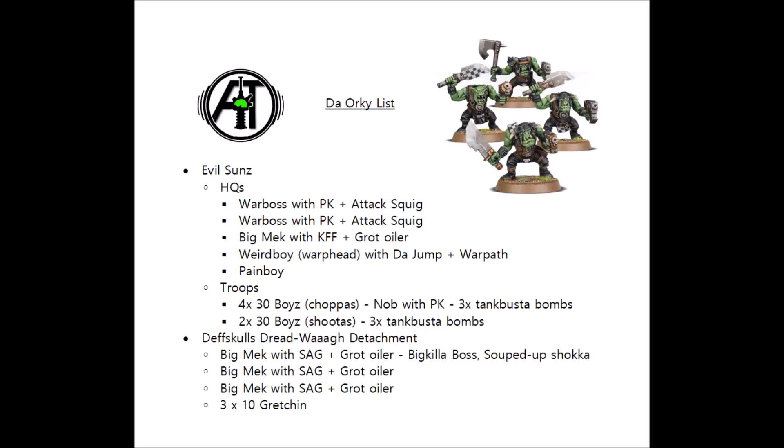I'd certainly be considering using the Weirboy to jump the mech around with the souped-up Shocker if it helps him get a key line of sight on an enemy unit that might threaten to change the game. Last but not least, we have 3 units of Gretchin which help us fill out the battalion and get us a bunch of command points. Unfortunately they can't be used as grot shields for the Evil Sons as they lack the same clan, but they can either secure backfield objectives, prevent enemy deep strikers, or venture out into no man's land and take some midfield objectives — and any fire they draw away from the boys is a massive positive.